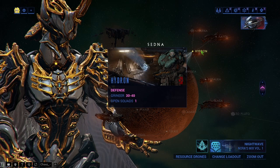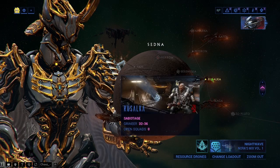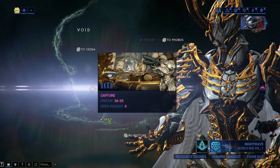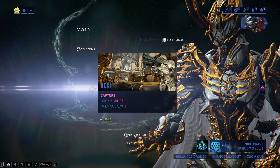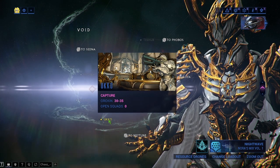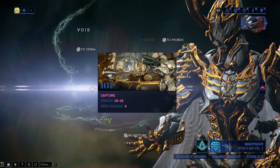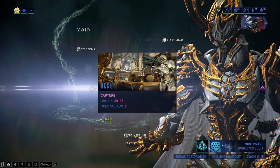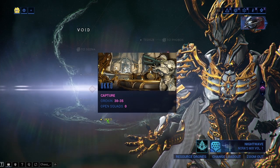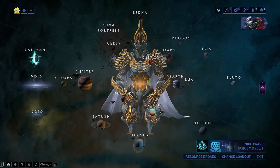Defenses — even when I speed through them with a fast Nova — still feel like about four to four-and-a-half minutes. I think disruptions and excavations are my go-to, but there's one that's even better: capture missions. I can run through a capture mission in literally under a minute. It doesn't happen every time, but even if it takes a minute to a minute-fifteen, that's how long I run them as Gauss, just speeding through the levels.